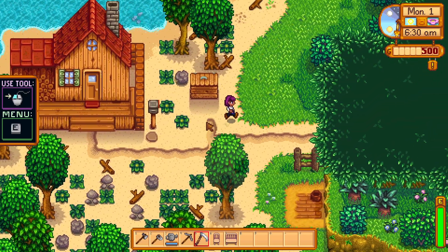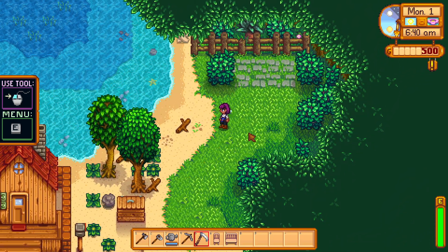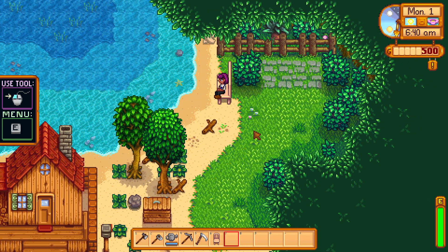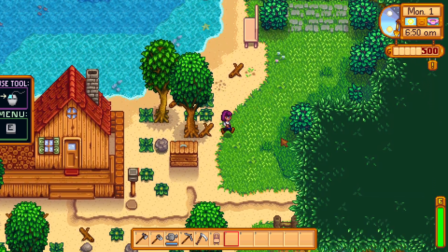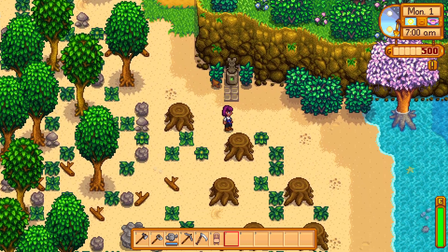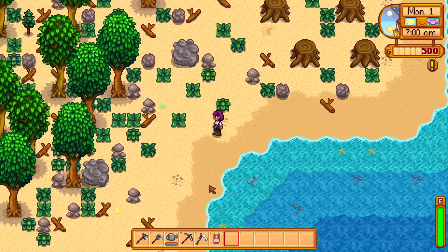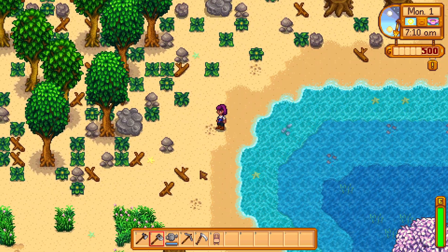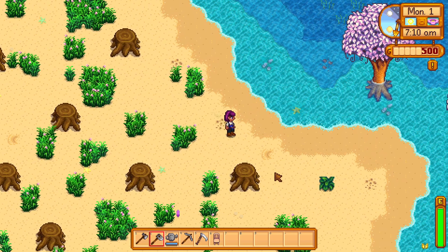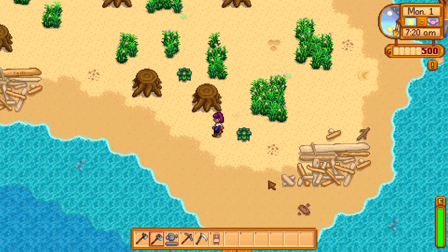Outside, we can move the shipping bin now. If we go and talk to Robin, there's the spouse area where we can put furniture out and we can sit on it, which is very cool. There's the pet area and the teleporting shrine. This area of the farm is all sandy, but we can plant on it - sprinklers won't work on the sand so you'll have to water them manually.